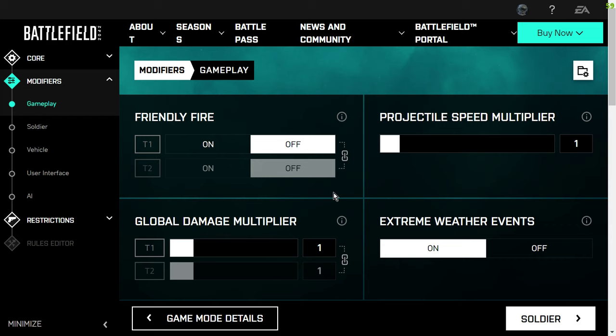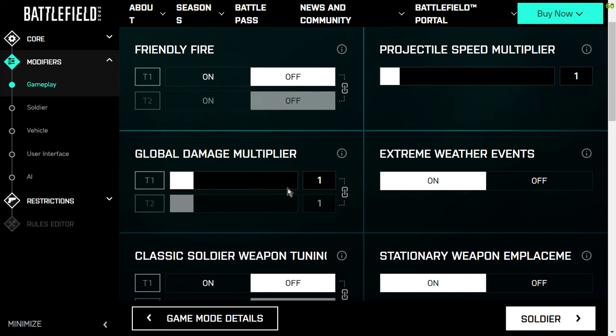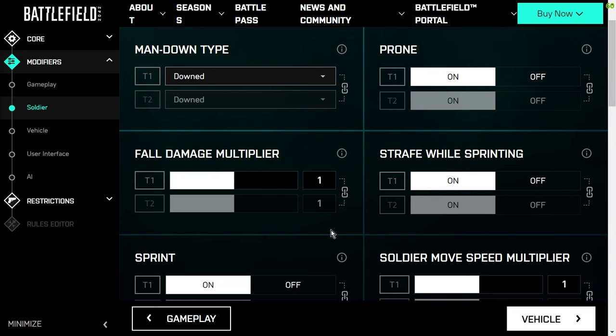Then we move on to Gameplay. Friendly fire — this is where you can change the server to be more of a hardcore server. This can be very good to make the bots even harder as well, for example by changing up the damage multiplier. Under Soldier, you can control things like whether they're allowed to go prone and whether they take fall damage.